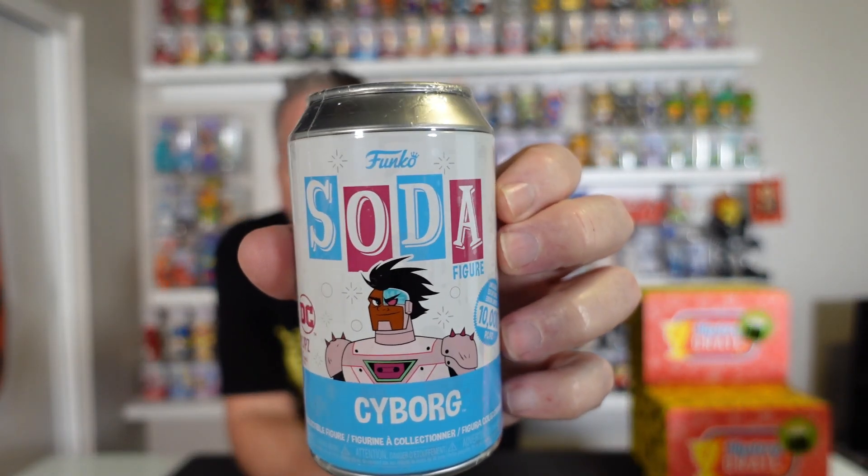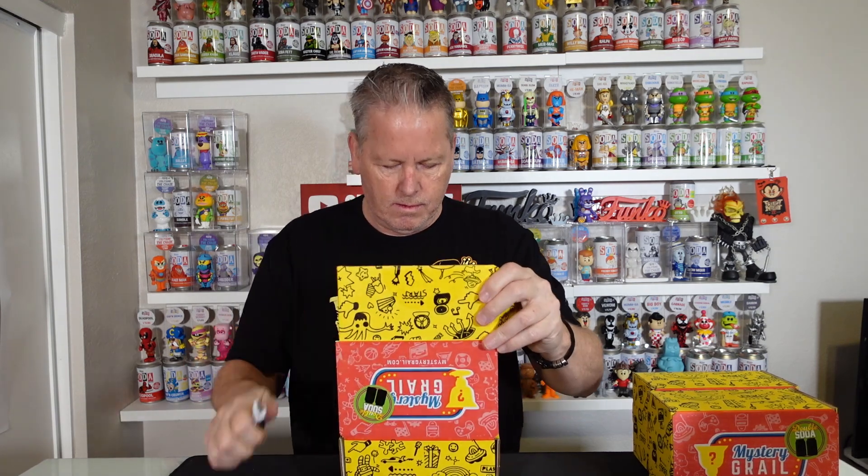The next one is Cyborg — 10,000-piece Cyborg from Teen Titans Go. The chase is him with his battle axe-looking thing. I think I had him in my last Mystery Grail box. One box down, no chases. It's early though. I feel like I got these same sodas in my last box — they must be trying to get rid of all their dead stock. But they're fun boxes, a lot of fun to open.